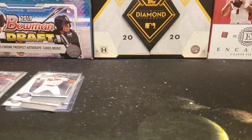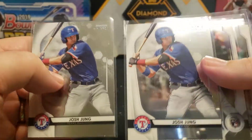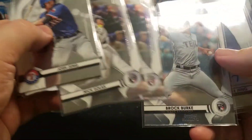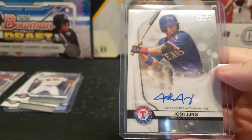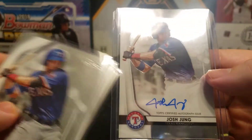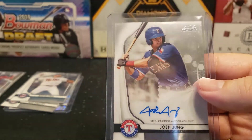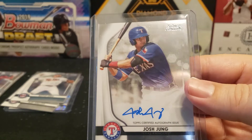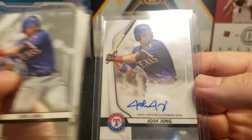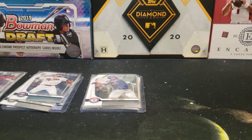For the Texas Rangers, we got a couple Josh Youngs, a couple Nick Solaks, a Brock Burke, and we did get an auto for Josh Young. He's a good prospect — his first Bowman is a 2019 Bowman Draft. I think I got a refractor auto of his out of Bowman Draft as well. He's a good young prospect and I'd certainly be watching for him if you can get one of his autos.